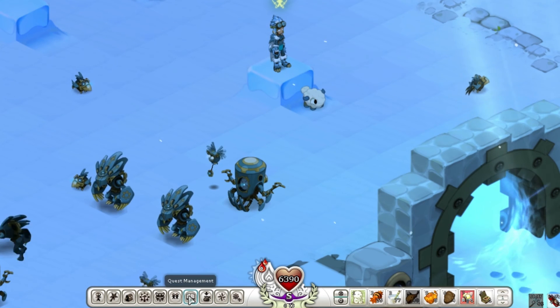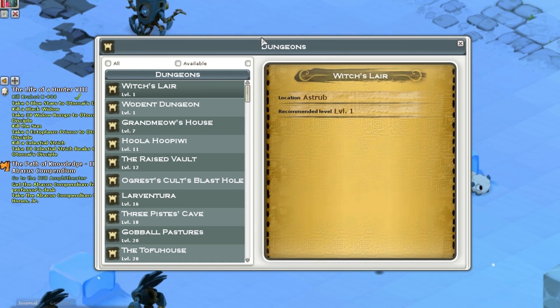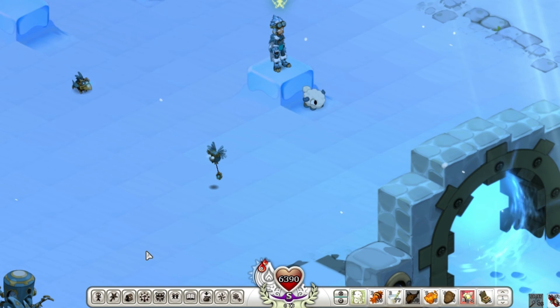The dungeons window, shortcut D, shows you all available dungeons. 'Available only' filters to dungeons appropriate for your current level. It shows the location, level, and name of each dungeon, but doesn't give a lot of detailed info.